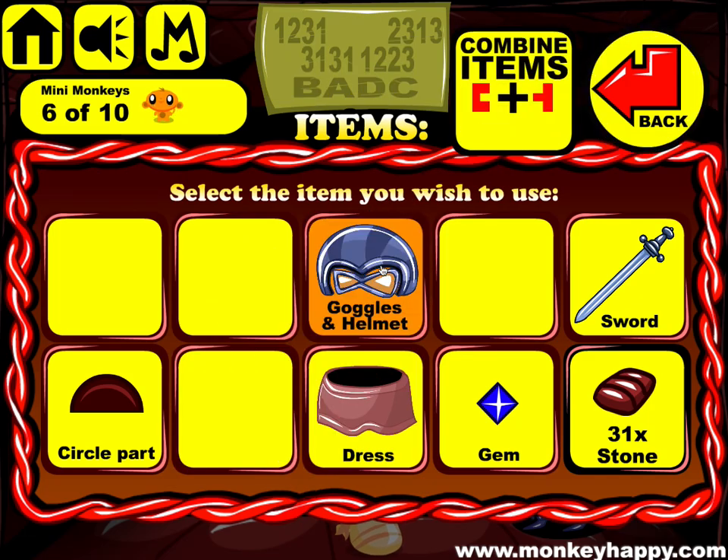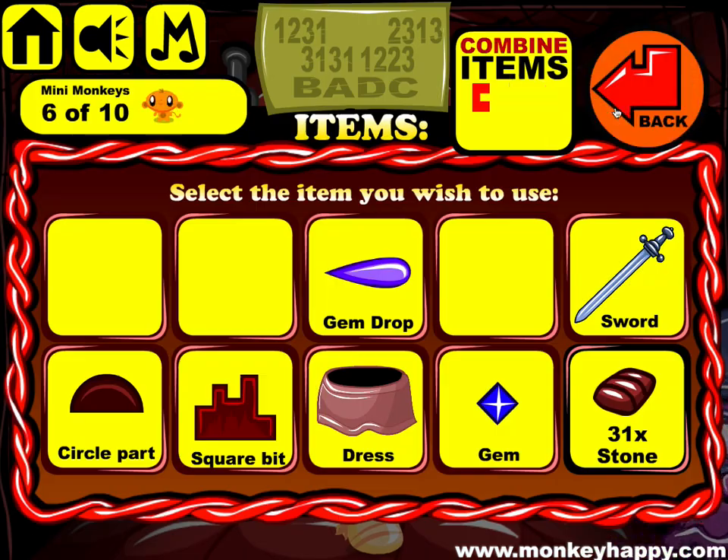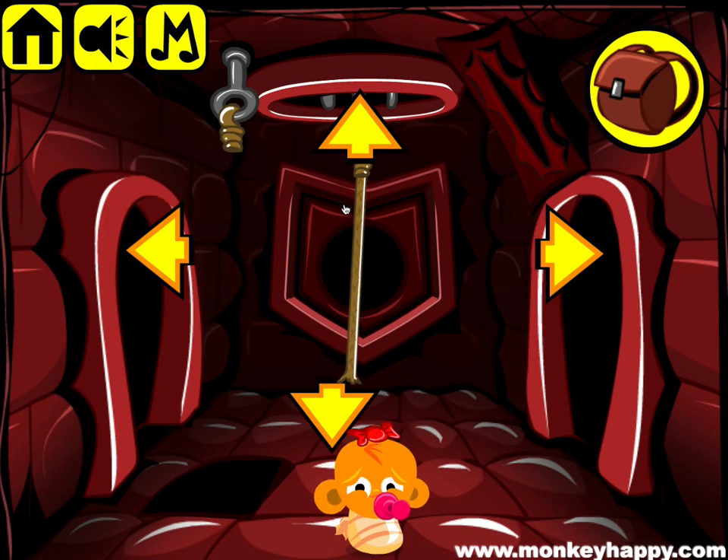Combine the goggles and the helmet and go down and place it there. Now we've got the gem here but we don't have what we need, so let's go back up and open up these two doors.